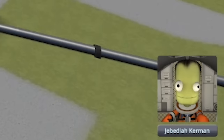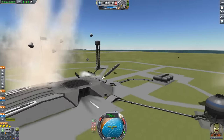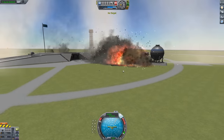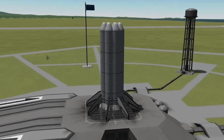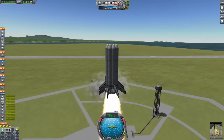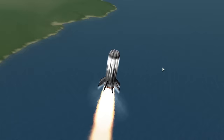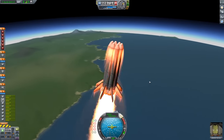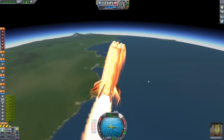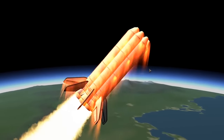Jebediah looks terrified. Sod it, let's go. More struts. I think that's a good idea. I don't think you can go wrong with too many struts. Time to believe in the civil engineer. Let's go. SAS — always forget that. I'm going to try and go right. Looking okay, I think. That's quite a lot of air movement. That was a lot of flame. I'm going to start rotating now, mainly because everyone in the chat is going 'rotate, you f***ing idiot.' We're in space, just as the fuel ran out.